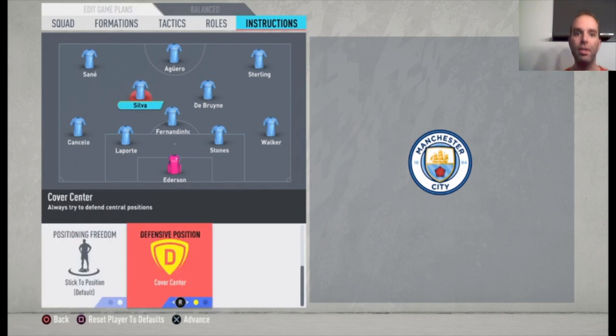Fernandinho stays back while De Bruyne and Bernardo Silva are getting forward, so there can be a bit of a gap between your midfielders. For me personally it wasn't a big deal, because you have so many options when you are attacking — just pass securely and be a bit patient, try not to lose the ball. If you are someone who is losing the ball a lot and you think the gap is a problem, put De Bruyne not on get forward but on balanced, so the gap is a bit smaller. But for me, both getting forward is really wonderful — De Bruyne gets into the box and Silva on the edge of the box.